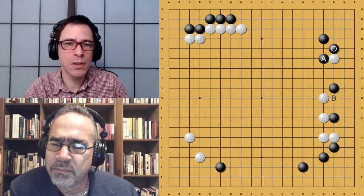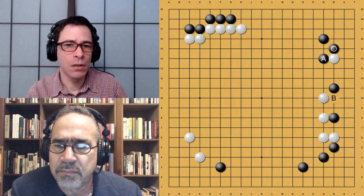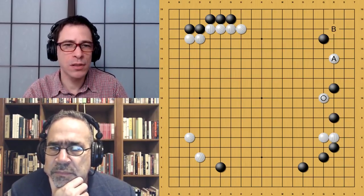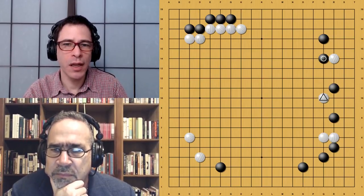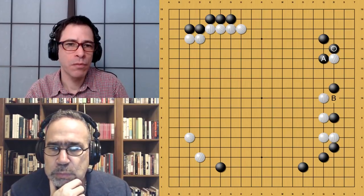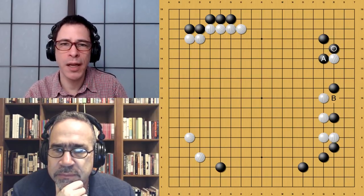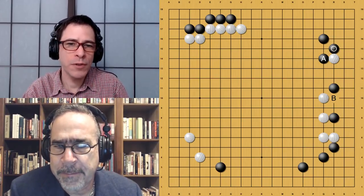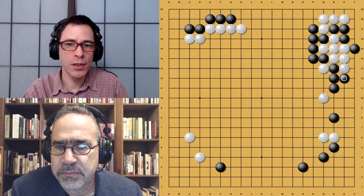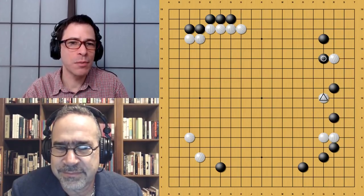Instead of playing at B, Black has gotten two moves in a row in the upper right corner — very effective. I like this for Black. The overall result is probably fairly even, but this sequence is something that would be easy for a human pro to miss, because when White plays here there's a very strong tendency to answer directly. Getting these two moves in a row in the upper right is actually a pretty good result for Black. The timing is really nice — you have to wait for this move, because this is the stone that becomes completely wasted when you get into that variation.